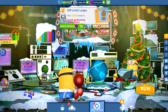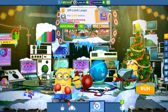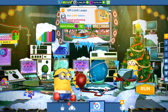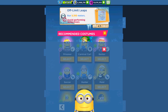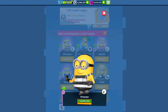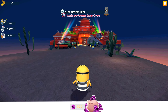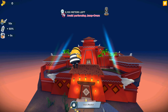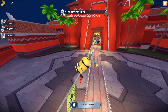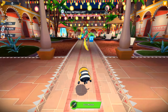Now we got the second mission: Off Limit Leaps — run around 5100 meters and avoid performing jump overs. Let's take another character — oh, the Prisoner! That seems interesting. We're going to play with the Prisoner Minion and we're running in the Eduardo's House map.